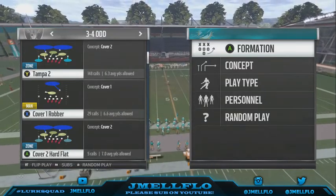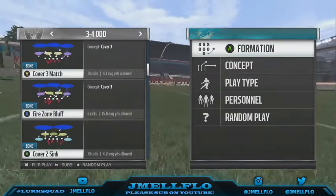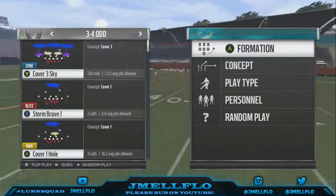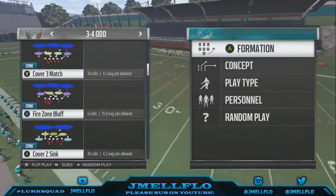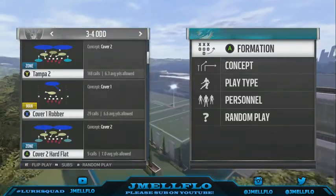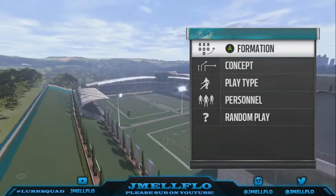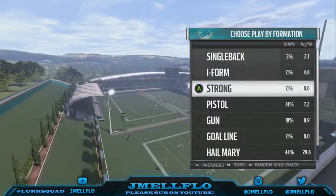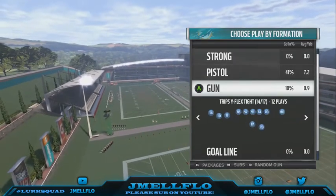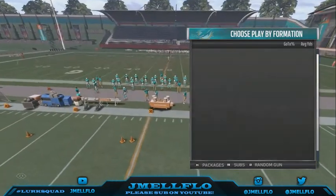Y'all see how the Tampa 2 has all these weird angles — like the right end shooting sharp angles, not like Cover 3 bluff, but Cover 3 match, Tampa 2 to Cover 3 Sky. Those sharp angles are what you want on these plays. You can pick any of these coverages — Tampa 2, Cover 1 — I always use Tampa 2 because I think it's probably one of the best coverages in the game.